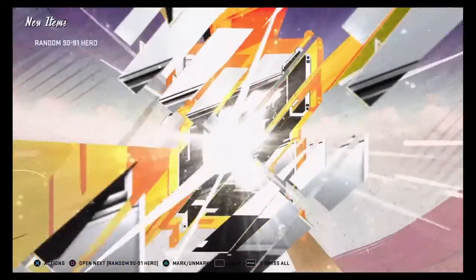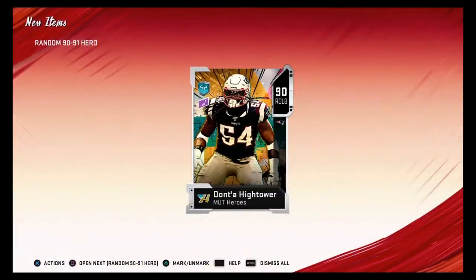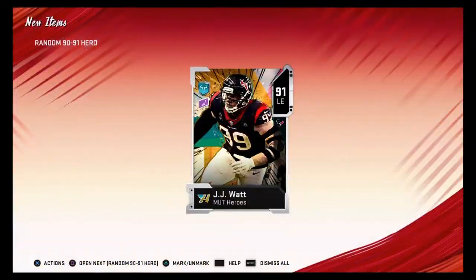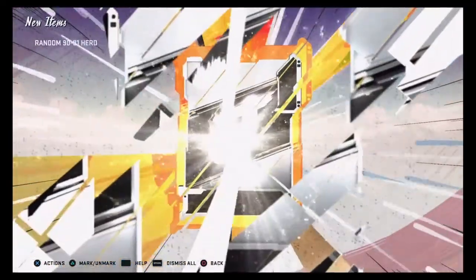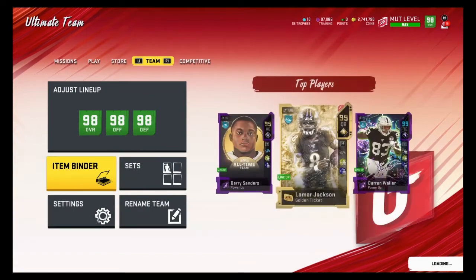First pack — 91 Jalen Ramsey! That's a great pull right there, that alone should hopefully get our profit back. Let's go! We've got four more packs. Next pack — Dante Hightower, not a great pull. Three packs left. JJ Watt — that's not a bad pull, pretty good, kind of in the middle. Two packs left — Greg Olsen, another good player. Last pack — 91 LaMarcus Joyner! This was probably one of my best pack openings.